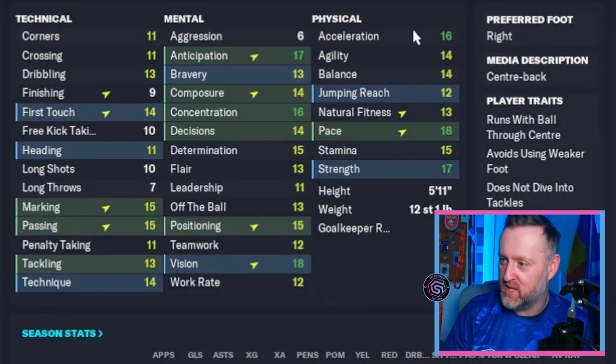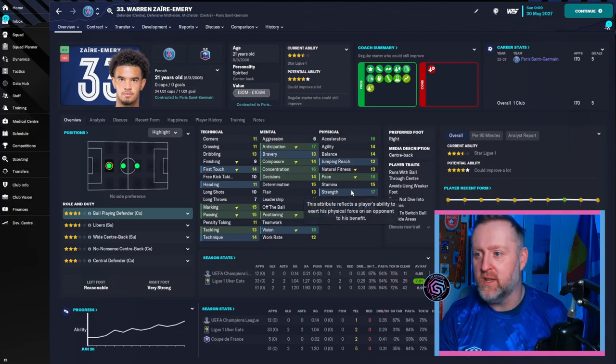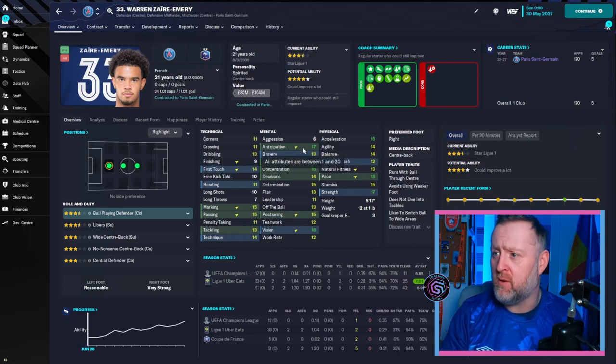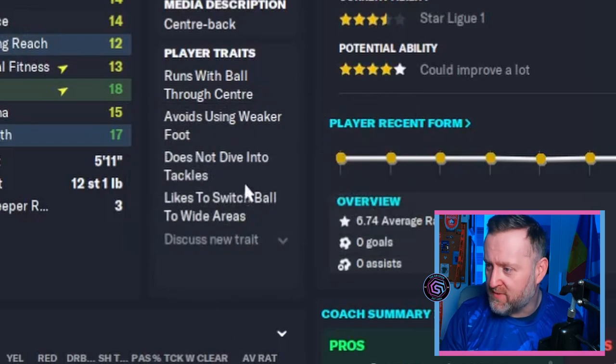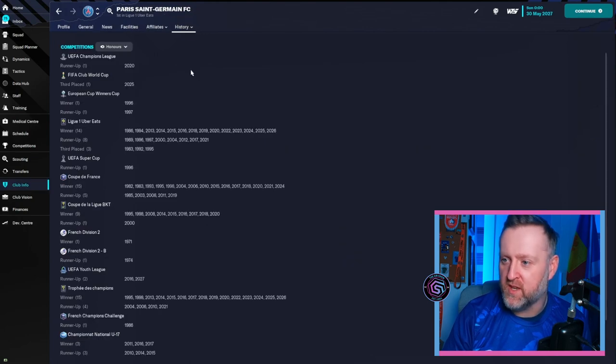Vision is 18 - he's ridiculous with the vision. He's quick, jumping's okay, he's 5'11 - you're not going to beat him over the top. Pace 18, strength 17, first touch 14, composure, concentration, decisions - really important - anticipation 17. You're not getting much around him. We've got run through the ball with the center to bring out defense, advantages, weaker foot, doesn't dive in tackles, and he likes to switch the ball. Expected assists of 1.27, 12 key passes, 94% pass rate in his latest season - that's ridiculous.